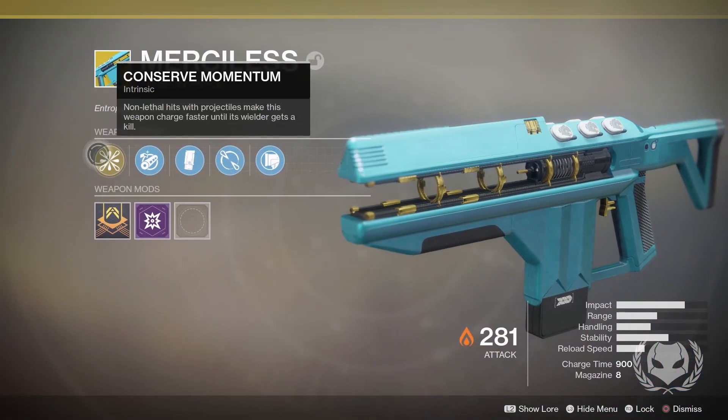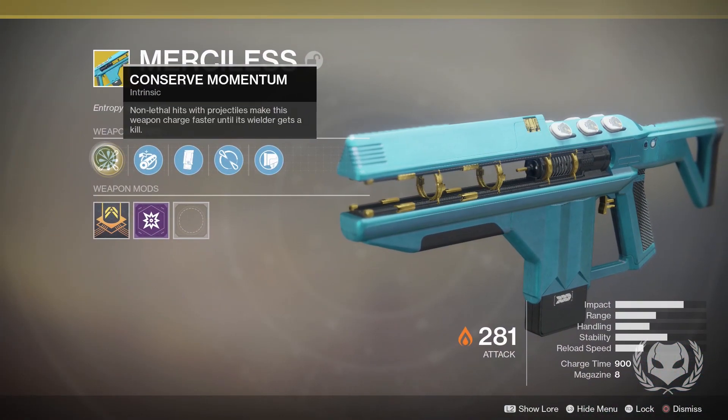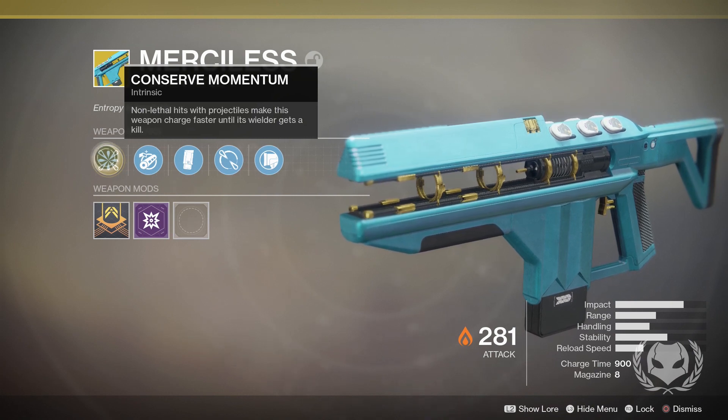Taking a look at the perks, firstly we have Conserve Momentum — non-lethal hits with projectiles make this weapon charge faster until its wielder gets a kill.